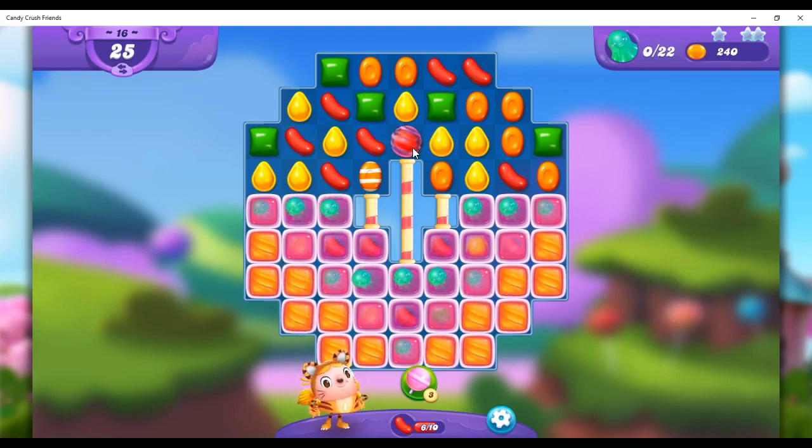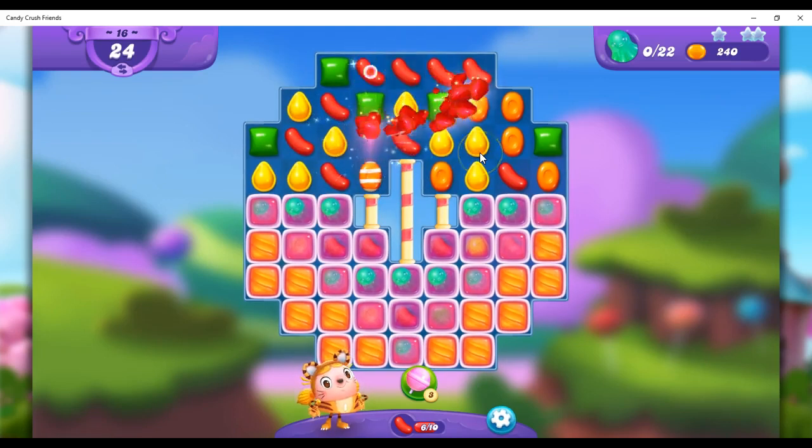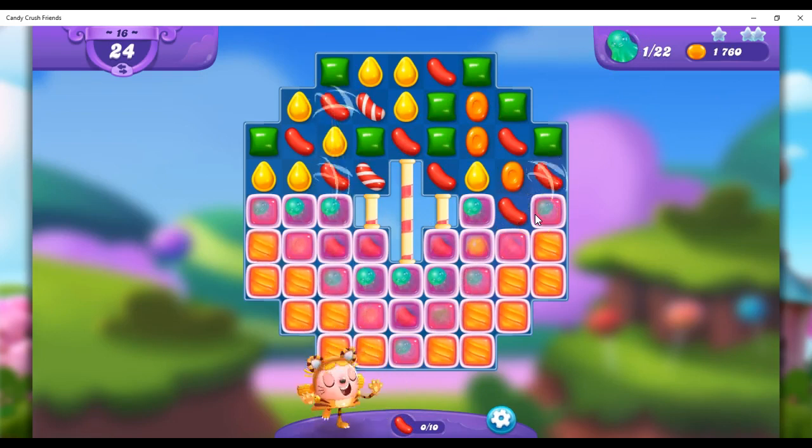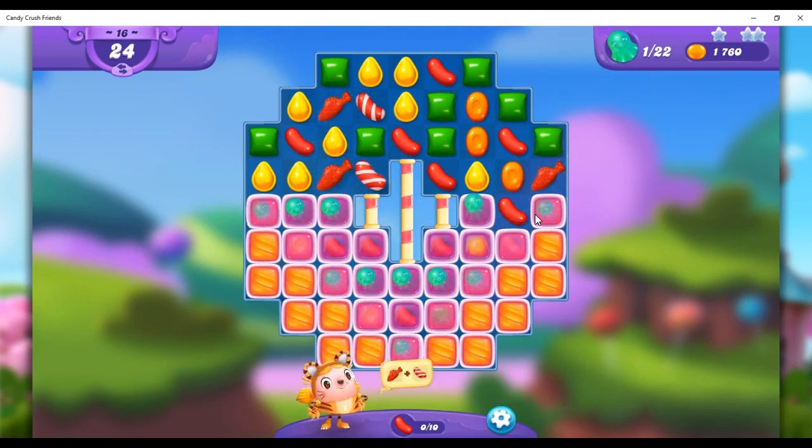It's like a color bomb, but instead of removing a color, it'll take, let's say, yellow and turn all of the yellow into red. Or if I match it with the red, I think what it does is it takes whatever the most prevalent color is on the board and automatically turns it red.